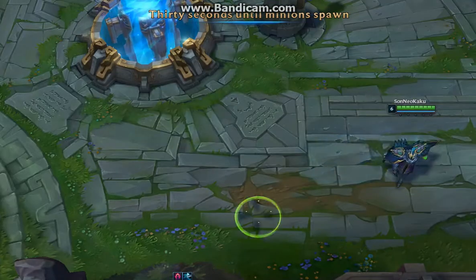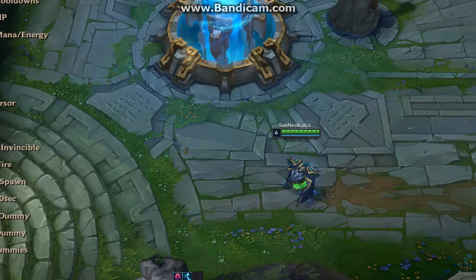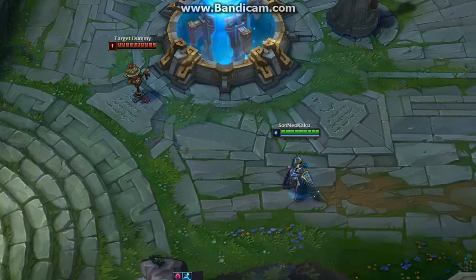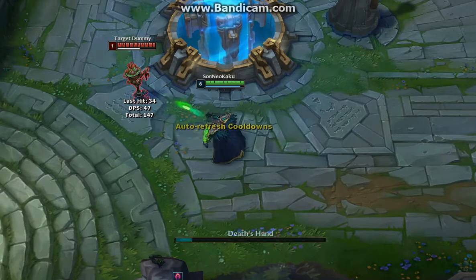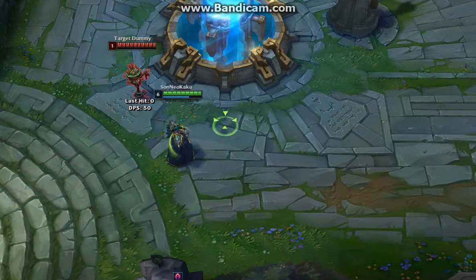His home guard animation is the same, but now let's check out his abilities. As soon as I spawn I level things up — I actually forgot this time. That's his Q. It's pretty much the same. It's green now. Exciting.